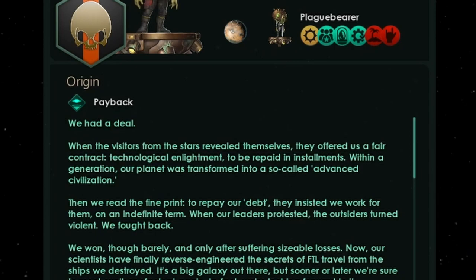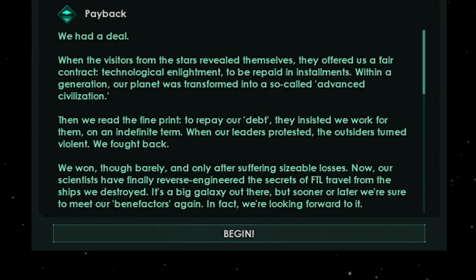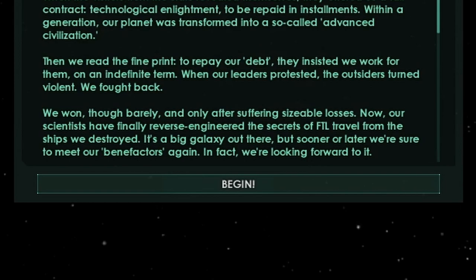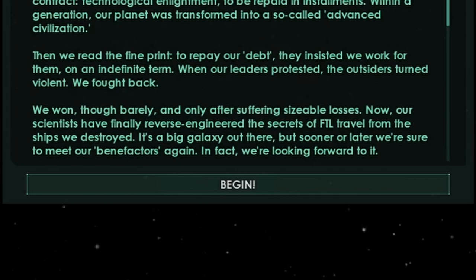They offered us a fair contract — technological enlightenment to be repaid in installments. Within a generation, our planet was transformed into a so-called advanced civilization. Then we read the fine print. To repay our debt, they insist we work for them on an indefinite term. When our leaders protested, the outsiders turned violent. We fought back. We won, though barely, and only after suffering sizable losses. Our scientists have finally reverse-engineered the secrets of FTL travel from the ships we destroyed. It's a big galaxy out there, but sooner or later we're sure to meet our benefactors again — and we're looking forward to it. It's time to get some payback.